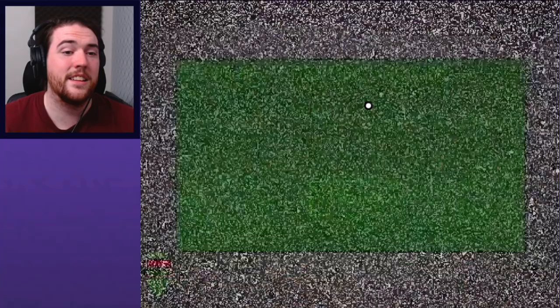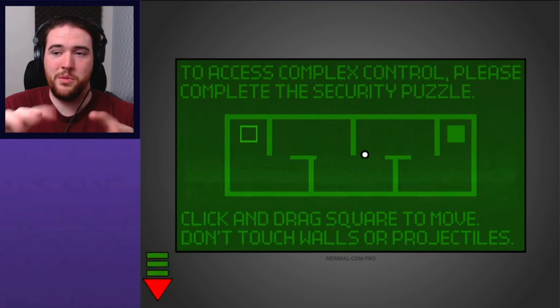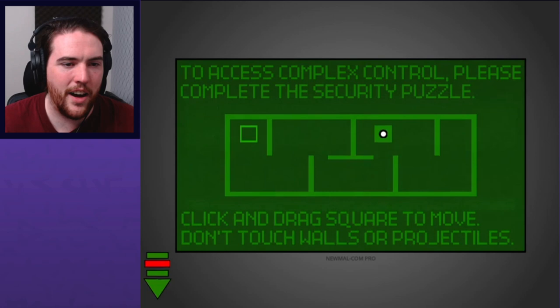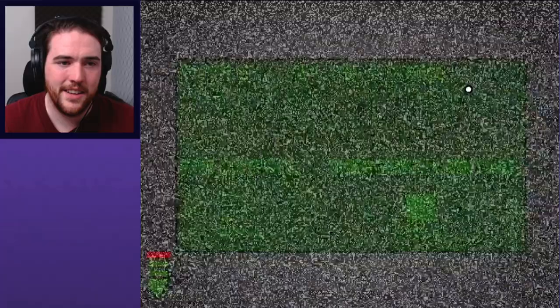"Open all doors please." "To access complex control, please complete the security puzzle. Click and drag the square to move — do not touch any thingies." I haven't done a maze game in forever — these were very popular in the early days of Flash. Turn off the fans. And emergency lighting? I created a candle in front of a room that I've lost track of which is which. Pretty lousy excuse for emergency lighting.